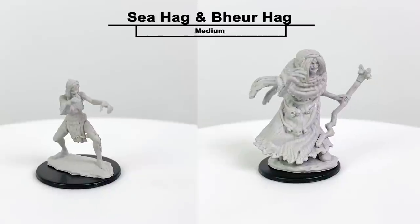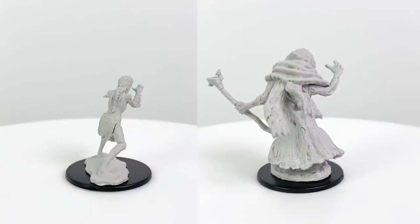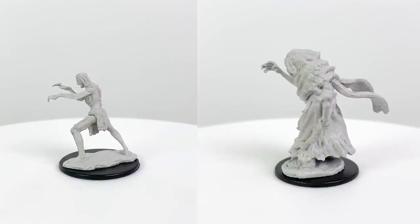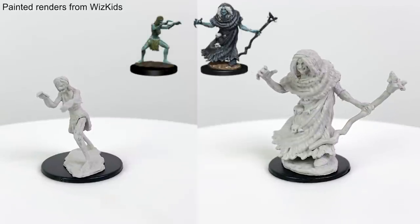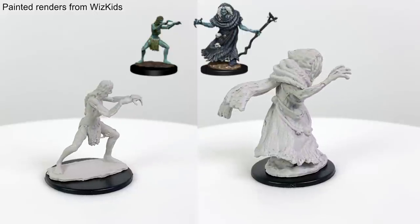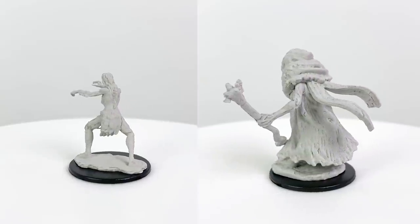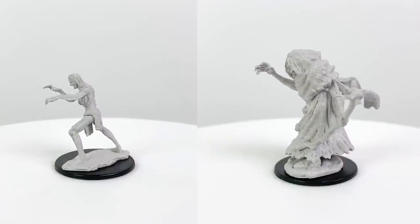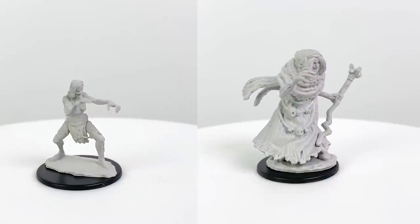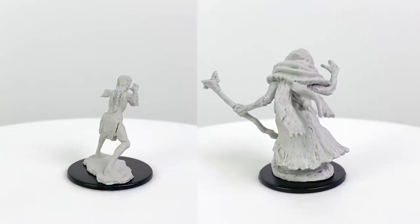The first thing I noticed here is the difference that living in the sea versus living in the wintry mountains has on the body. The bur hag lives in snowy areas and has the ability to control the weather and cause ice storms, which she uses to bring despair to nearby villages. Feasting on the corpses of her victims is what she does second best. She has a CR 7 stat block in Volo's Guide. The sea hag lives in polluted waterways and is driven to fits of anger when she sees beauty, with a goal of defacing things of beauty. She has a CR 2 stat block in the Basic Rules.